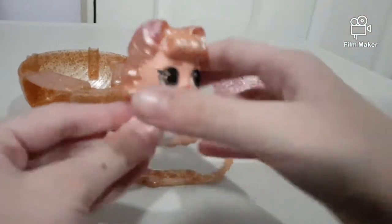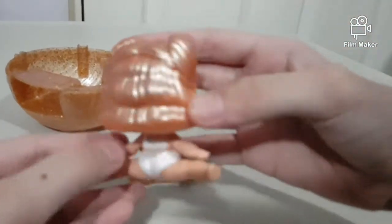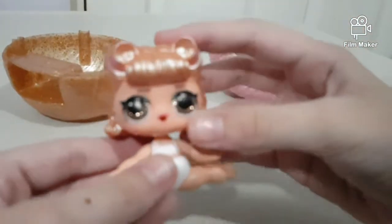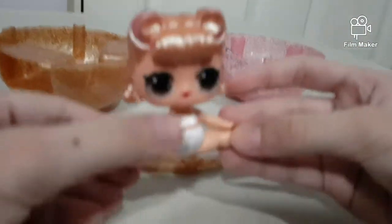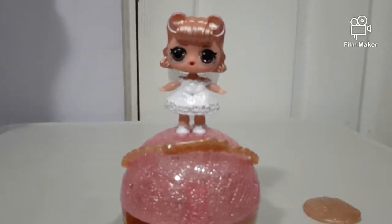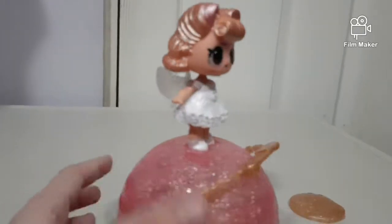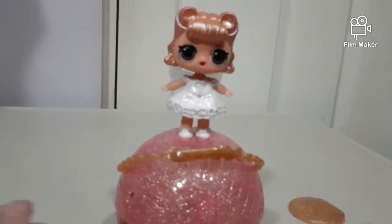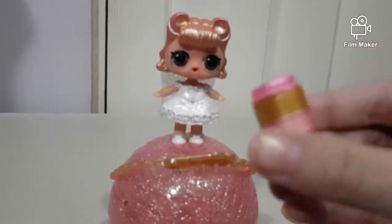She has rose gold hair. Look at that, guys — it's so pretty. And her eyes are so glittery. Look at that. And she's doing a split. Let's dress her up. Here is Lace all dressed up — she is so pretty. And these are her wings. She is so cute. We're not going to check if she has a color change right now, but we will check her bottle surprise.